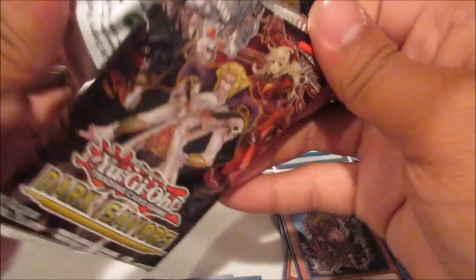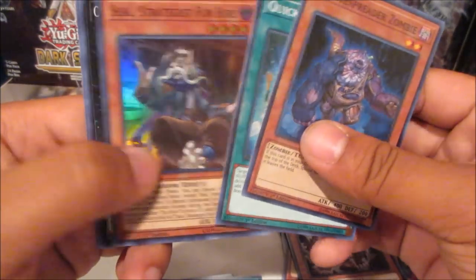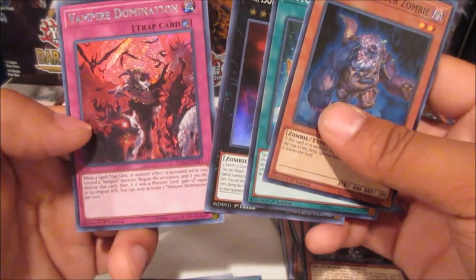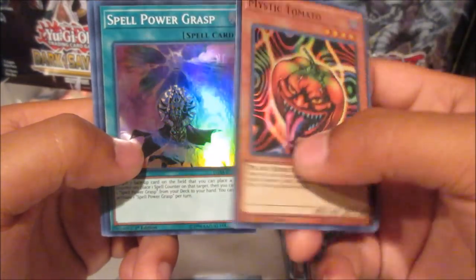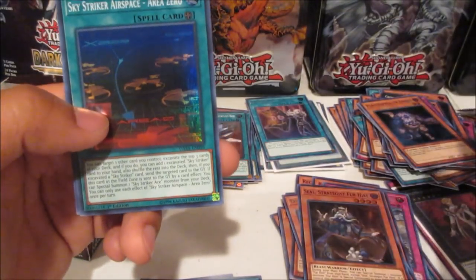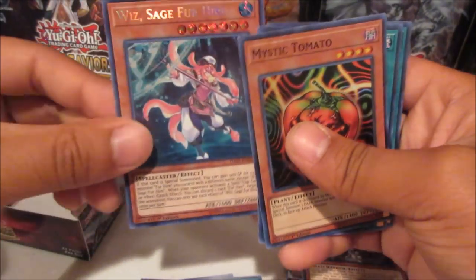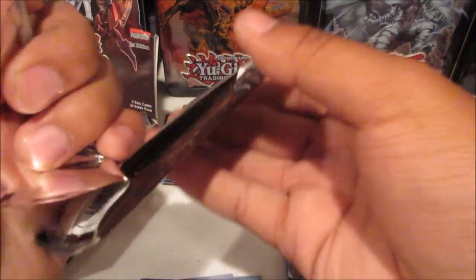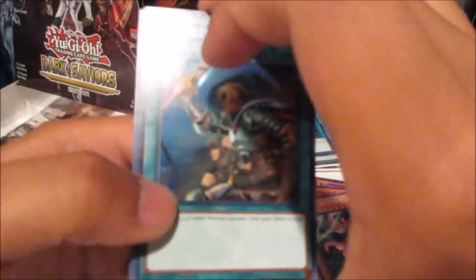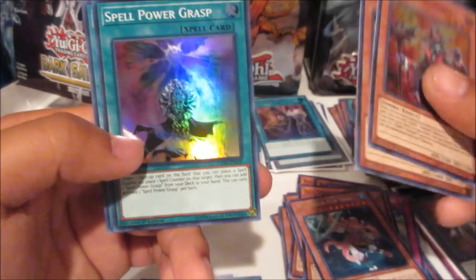Four packs left — crossing my fingers. Vampire Domination — we got two of those, very nice. I think it's a two-of, so I might be able to build my Vampire core from this box. Spell Power Grass also reprinted, Foolish Burial Goods, Sky Striker Airspace Area Zero, and Sage Fur Hire — that's the first one. Cool thing about the Fur Hires is that when you normal summon one, you can special summon another. Rota playset of supers, Vampire Sorcerer, Mystic Tomato, Spell Power Grass.